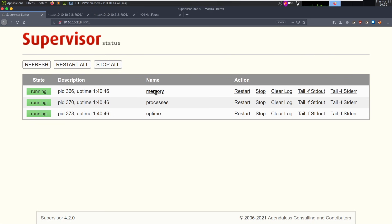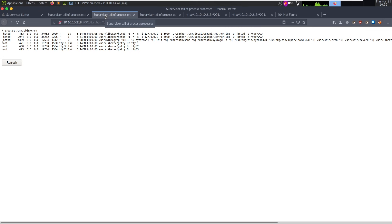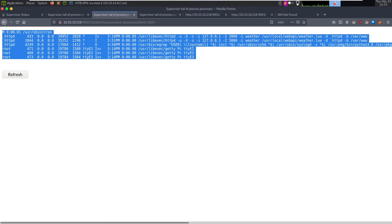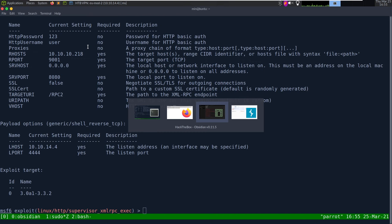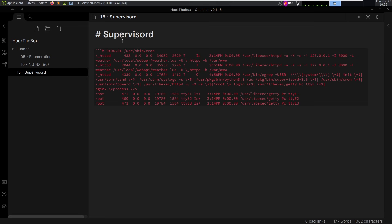Let's take a look at what Supervisor shows us. We see memory, processes, and uptime. Looking at processes -- something interesting: HTTPD going to port 3000 using a -L flag with 'weather', pointing to weather.lua. Lua is a scripting language. So we have SupervisorD showing us there's a Lua script running the weather application on port 3000.